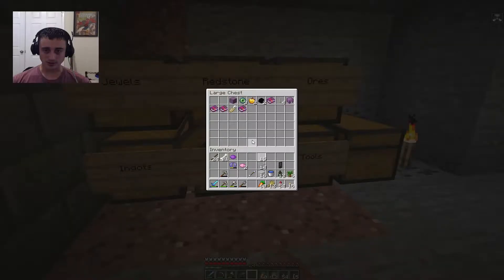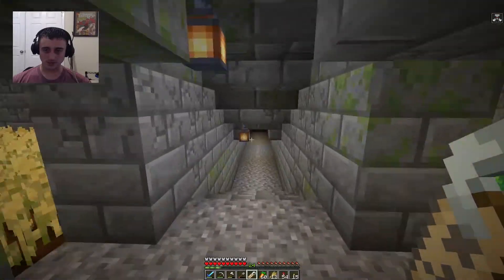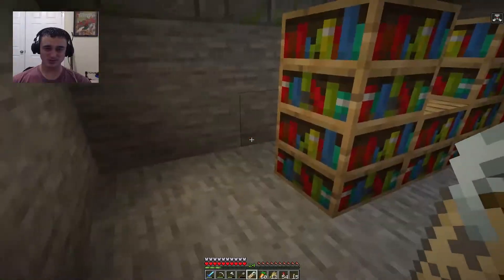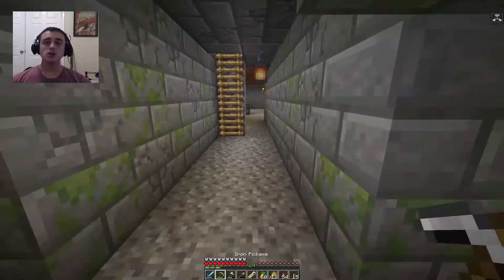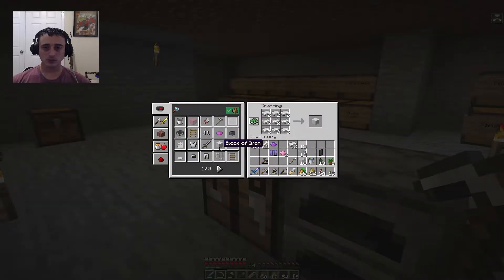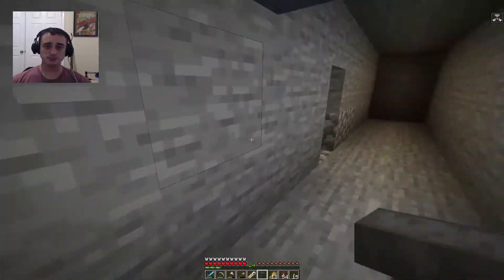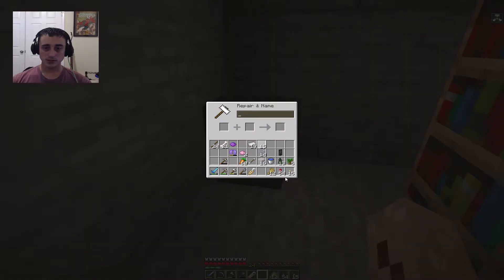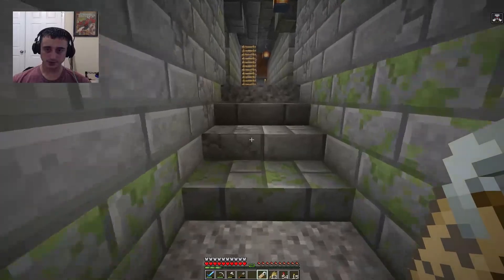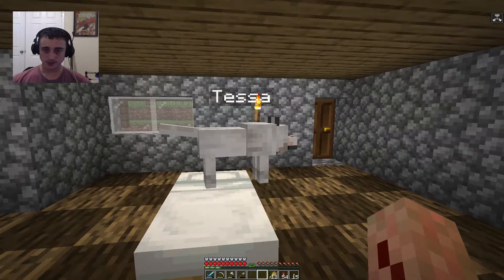A little tribute to Tessa. I think I have a name tag — I do. I need an anvil. I think I have one in the enchanting area. I gotta make an anvil — no problemo, I've got plenty of iron. I love having a recipe book there, it's sort of like the Fast Craft mod. Alright Tessa, this is for you, baby. There you go — stay sitting. Okay.